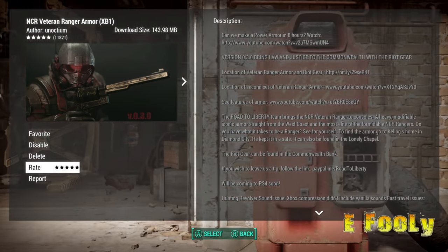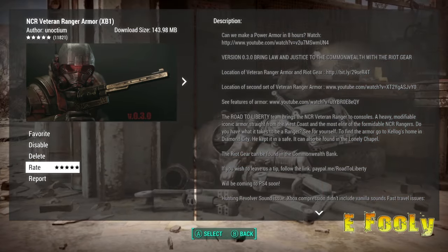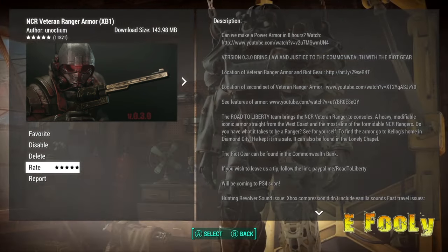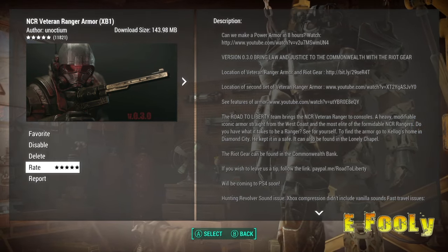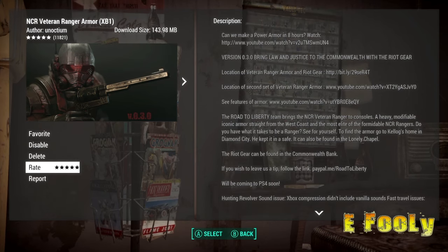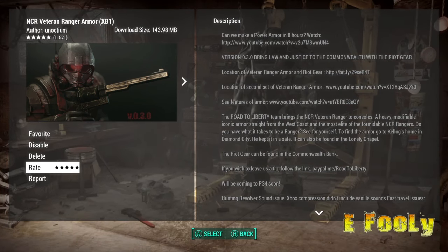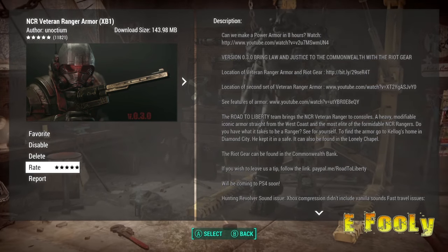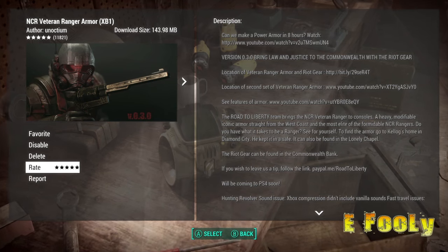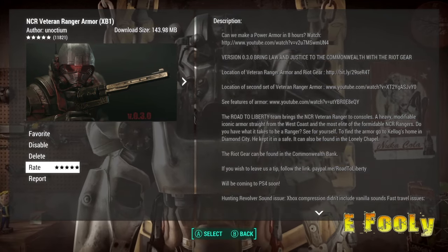I did not understand it because you want people to download your mods, you want people to view your shit so they can donate. Kellogg's place wasn't that bad — you have to go through it through the storyline. But the Commonwealth Bank is not a blip on your map if you are not very familiar with it. If you beat the game and just went through the main storyline, Commonwealth Bank is not a marker on your map. You have to literally find this place, and if you're not familiar with it, you'll never find it. That's my biggest problem — why the fuck are you making us work to get your mod?